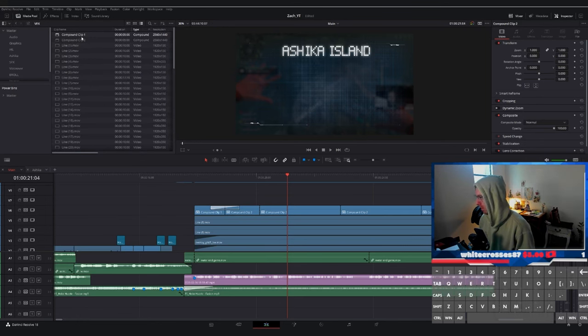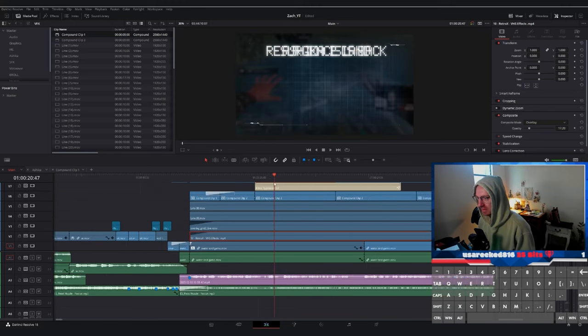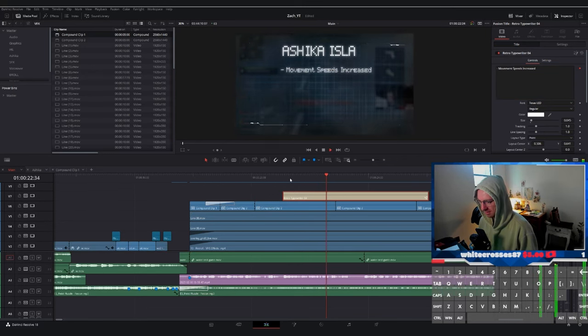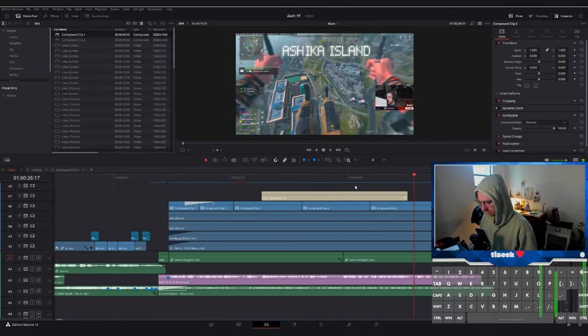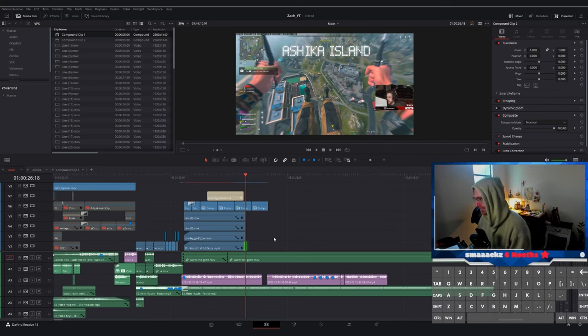I end up using Envato to build out this digital overlay, and I think it ends up being one of the best visuals we make. With stuff like this you can sit down and make it yourself, but sites like Envato, Motion Array, or Artlist.io — if you are going to be editing or creating content and doing it more than just for fun, I cannot stress enough how useful something like this is. Using Epidemic for music, or whatever music service you like — it's completely worth the investment. The time it takes to download something versus the time it takes to create it yourself is invaluable.